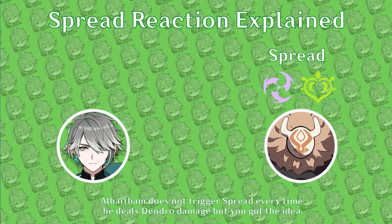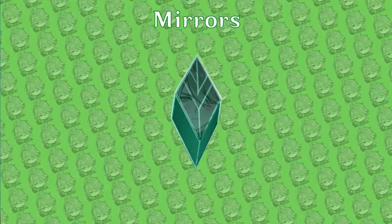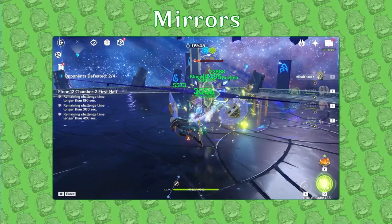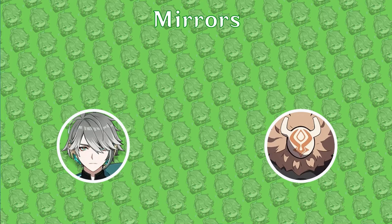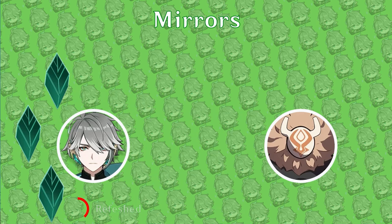Let's talk about the most important part of Al-Haytham's kit: his mirrors. Al-Haytham's Chisel Light mirrors convert his attacks to Dendro and allow him to inflict projection attacks, which periodically deal additional Dendro damage on his normal, charged, and plunging attacks based on the number of mirrors he possesses. Mirrors can be gained through each of his abilities, stacking up to three times. They expire one at a time, once every four seconds. This duration is refreshed if more mirrors are generated while he has three, but not if a new mirror is generated. His team rotations are built around keeping a maximum amount of mirrors up for his full on-field duration.